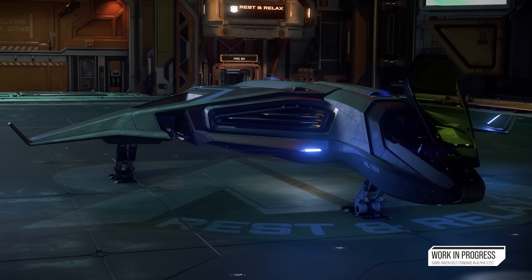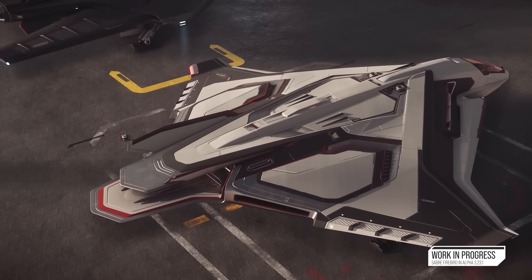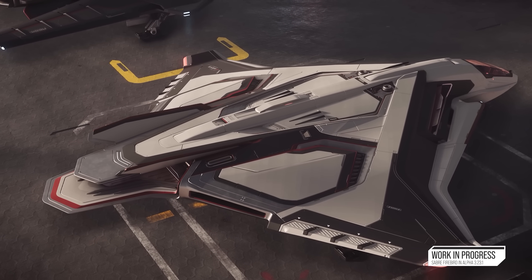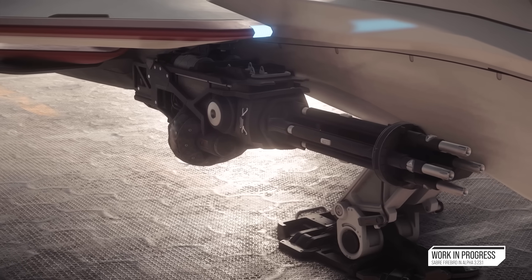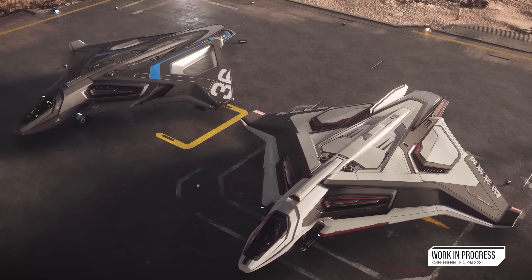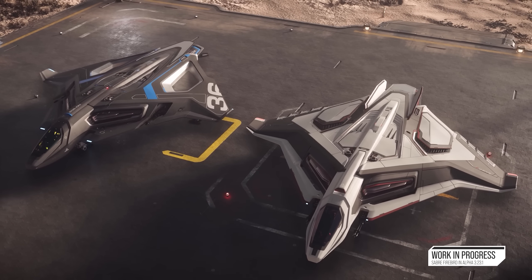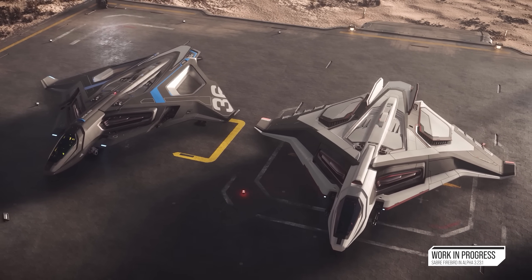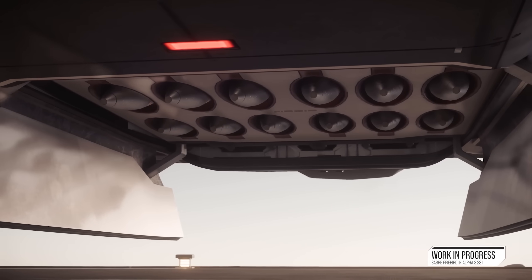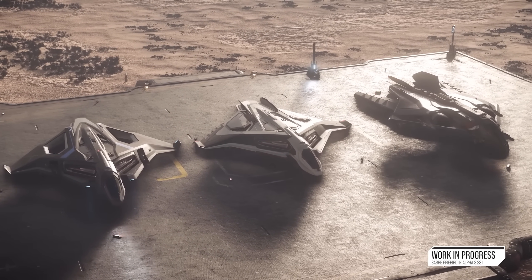The new ship for Fleet Week is the Saber Firebird — basically a sibling or close variant of the Raven but more combat-focused, emphasizing missiles rather than EMPs. It has 12 missiles from its bespoke belly launcher, firing in rows of six. Work has been done to differentiate it visually from the Raven, bringing more of the original Saber design back with its spine, wingtips, and cutouts. It's designed to fight on the periphery as a missile fighter rather than a dogfighter.